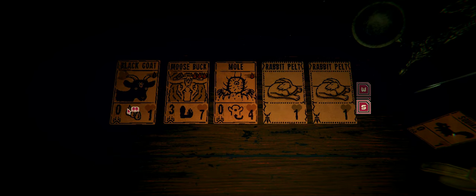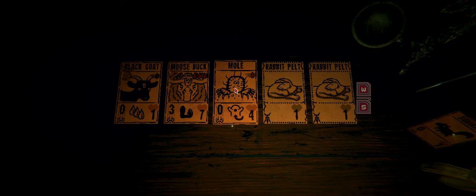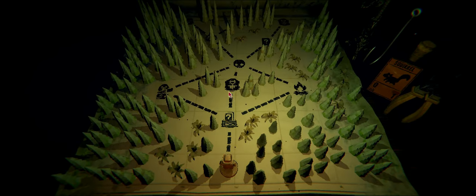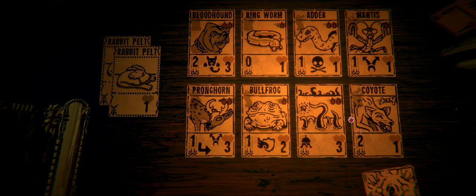So this is our starting deck. We got the Black Goat to help get our big boys out, we got the Buck, and we got a Mole to help survive long enough to get our big boys out. But we ain't doing that today - we are Turbo-ing. Turbo big boys. Basically we want spaces that are going to give us cards and make our boys bigger. We're only allowed to make our big boys bigger. We are not allowed to make any other card bigger at Fire Pits. Only the biggest of the biggest boys.